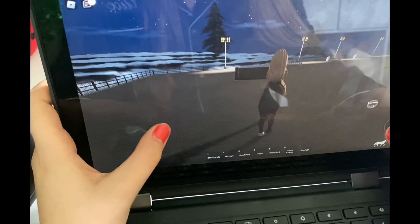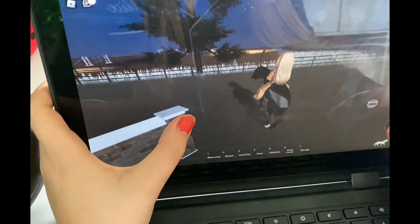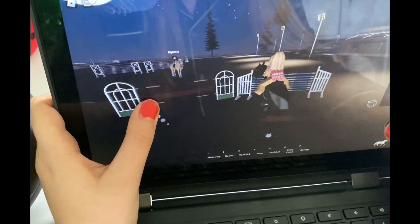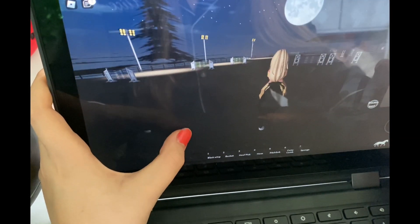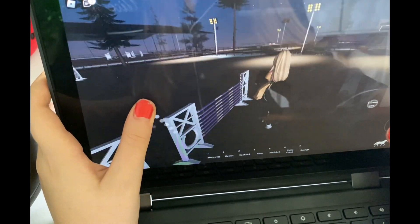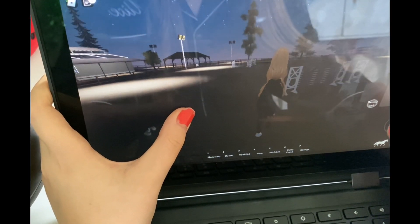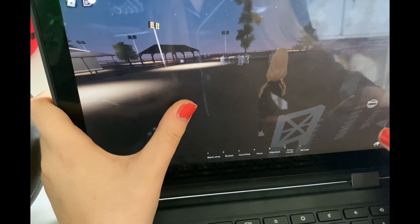Got that one, and then okay we'll try this one - see if we can make it. Nope, not really. Okay, we'll do a blue one. I think we're gonna go walk them. I'm gonna go to a different area - it had like some smaller jumps.